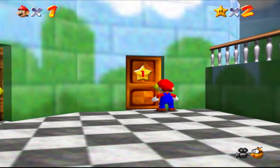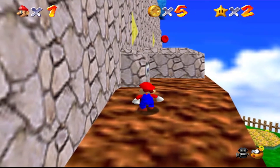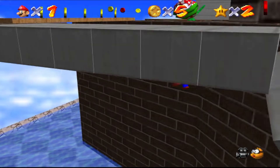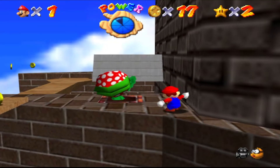I decided my third star would come from Whomp's Fortress. If you've ever played Mario 64, you know Whomp's Fortress is all parkour, so this may be a mistake. I was doing pretty good until a tricky part came up and I had no idea what to do. I tried walking across, and it wasn't a good idea. So then I tried to hug the wall, and actually, it worked.